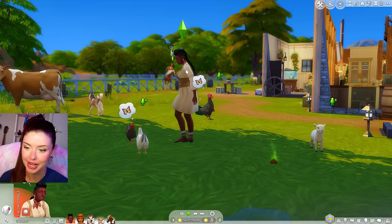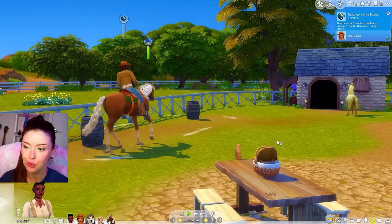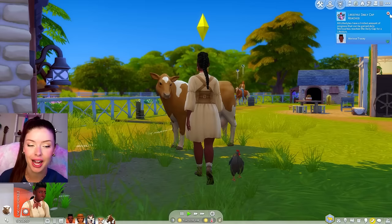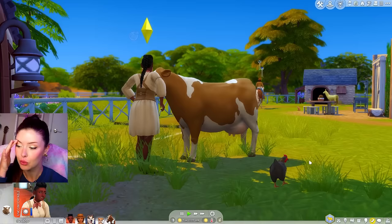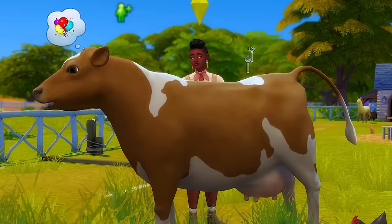Everything seems to be looking good. Marissa is trying to get on the chickens' good side. We've reached horse riding level two - we're doing great, honestly! I feel like this is gonna be a really wholesome, cute little gameplay video today. I need to name my cow. I was definitely one of those people that thought chocolate milk came from brown cows. Wait, why doesn't the cow like me? She's sassy. I think I'm literally gonna name her Sassy. We tried to go in for a hug - maybe we just weren't quite there yet.